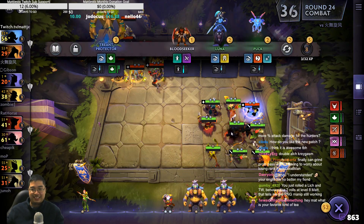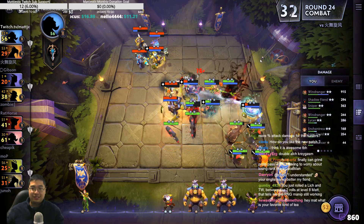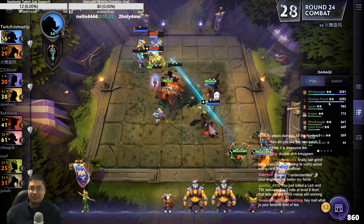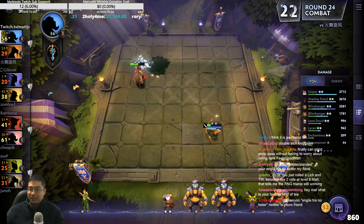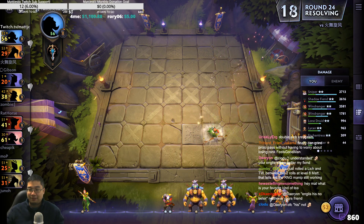Yeah, Moonshot here was questionable because we could have used Family Discount. Two-star Gyro — it's got a skin, it's beautiful. Sniper actually aims — it's actually terrible for us. Mask of Madness is so good with Sniper because he stops aiming and just shoots. Look at this Sniper — see, he keeps aiming. He does damage, 3k damage.